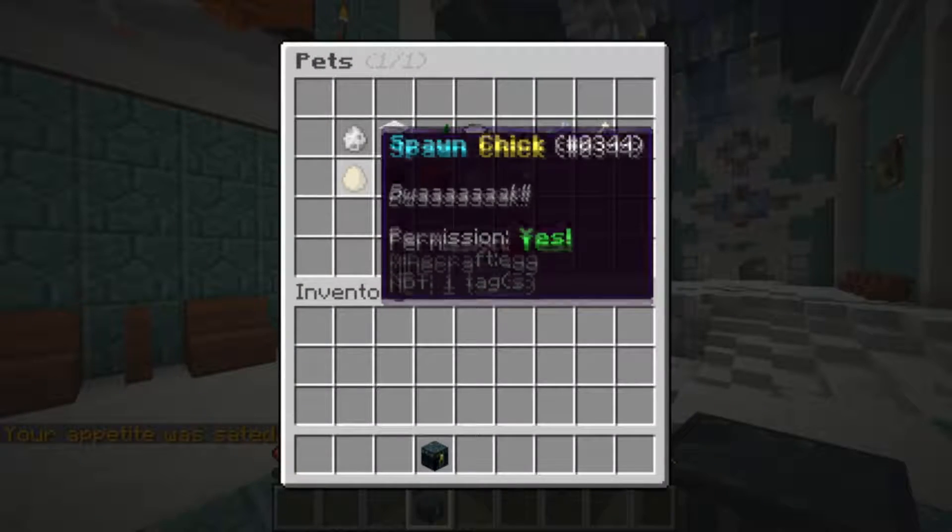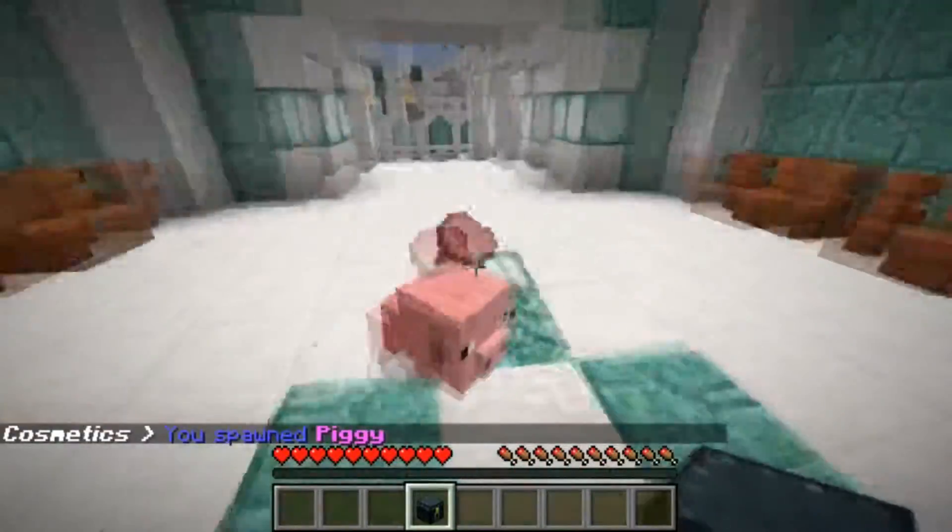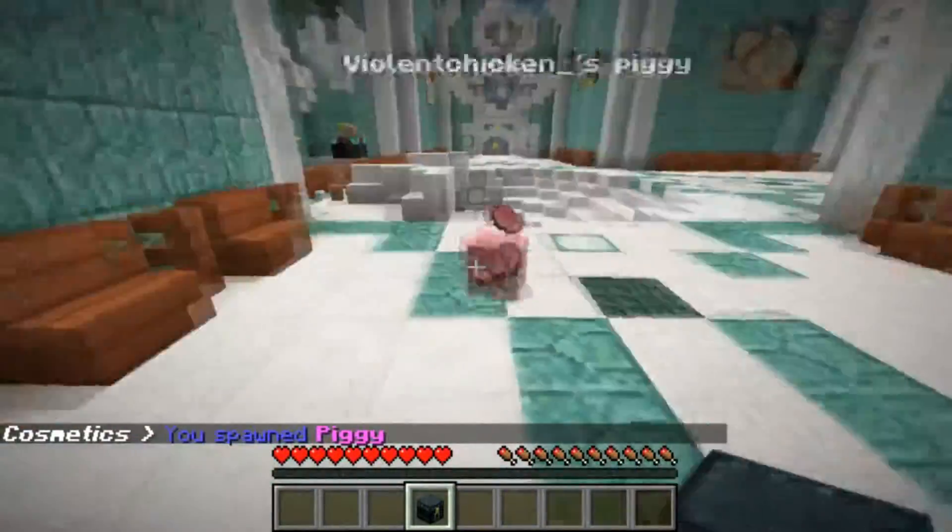You will then find pets. When you spawn one of your pets, it will spawn with a cool name tag and effect.